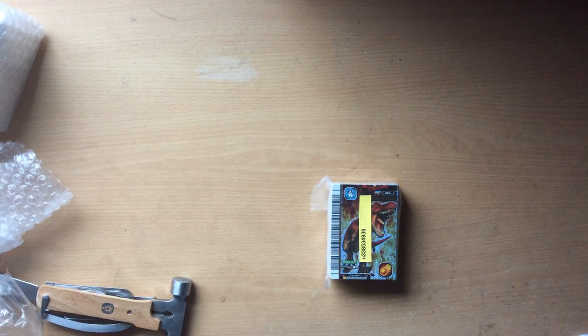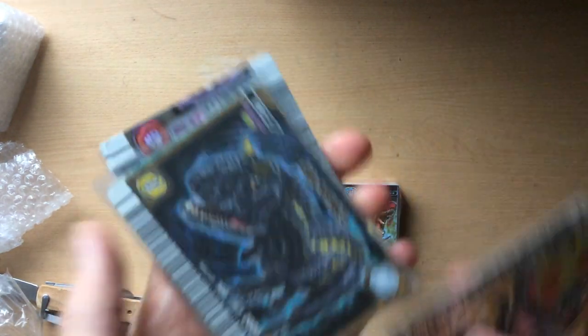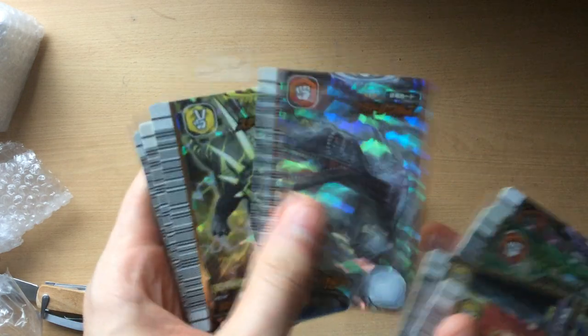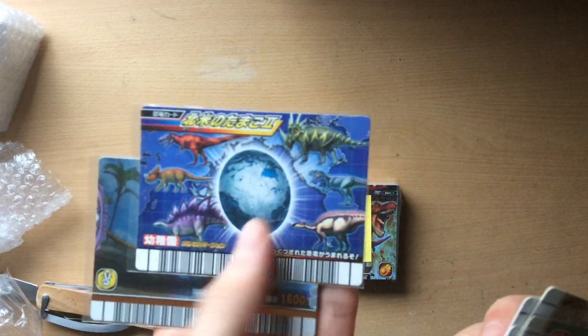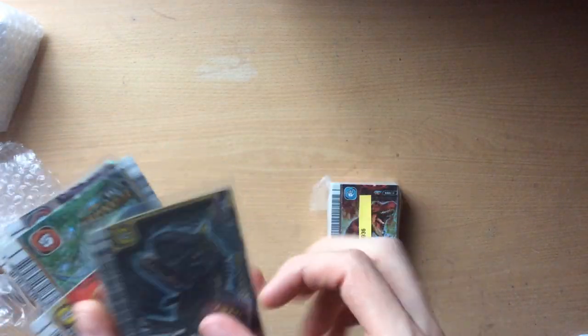They're nice and sleeved - that's quite nice, I need some sleeves. Okay, so there's Psittacosaurus, Carnotaurus, Parasaurolophus, Stegosaurus, Ceratosaurus, Styracosaurus, a North America egg card, and Edmontonia. It's nothing special, but it was going cheap so I picked it up - and I do actually need this card, so I decided to pick it up.